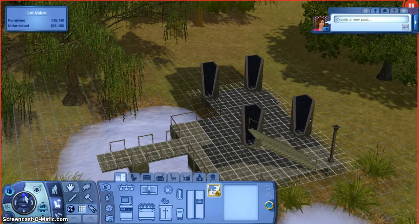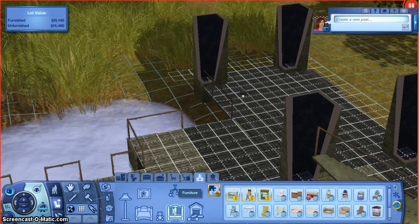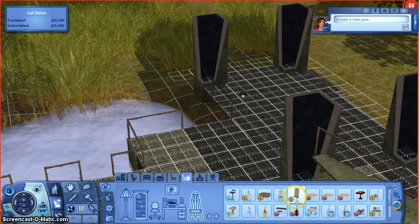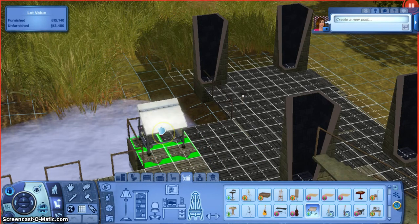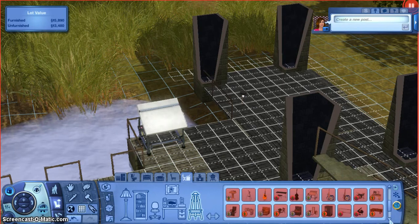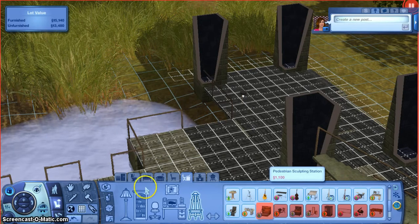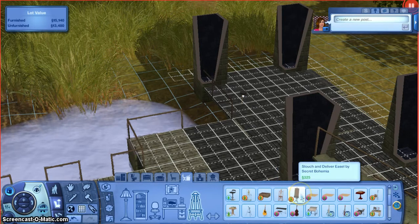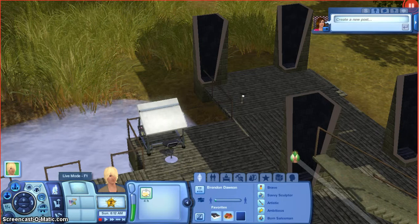I'm just going to buy him his sculpting station and painting easel. Let's try to get the sculpting table — oh, we don't have enough money for that. I guess we're going to have to work our way up to get that. So I'm going to get him this and the easel. And yes, we have 185 simoleons left.